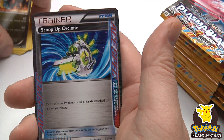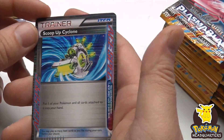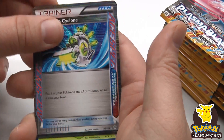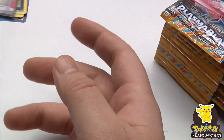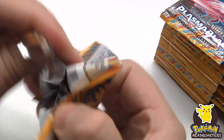Scoop Up Cyclone — very cool, an Ace Spec card. Malamar as a second rare in the pack. I just love how those Ace Spec cards look.